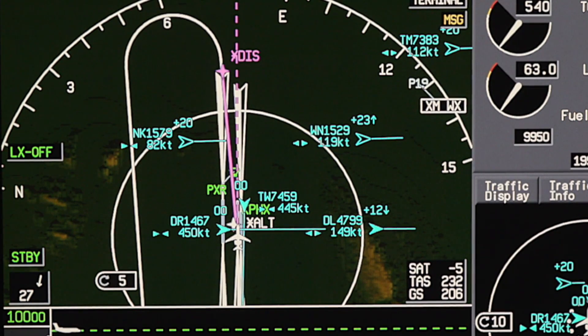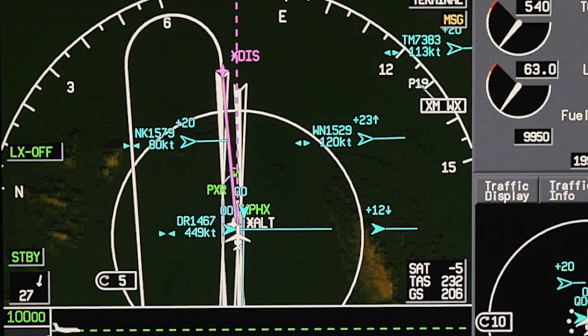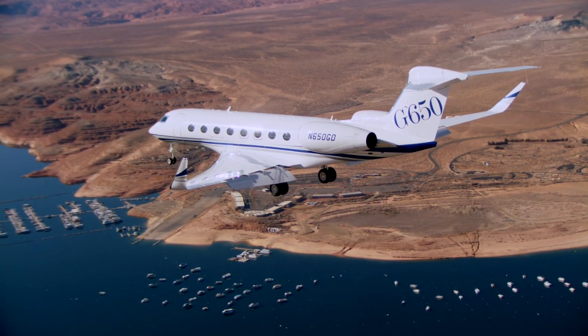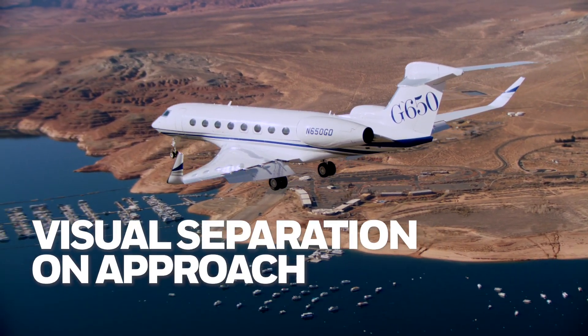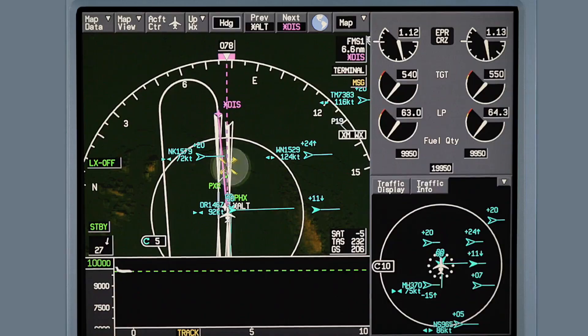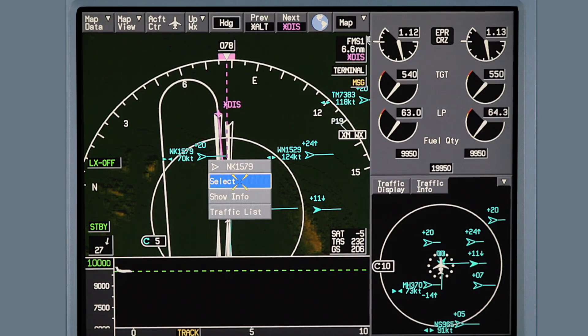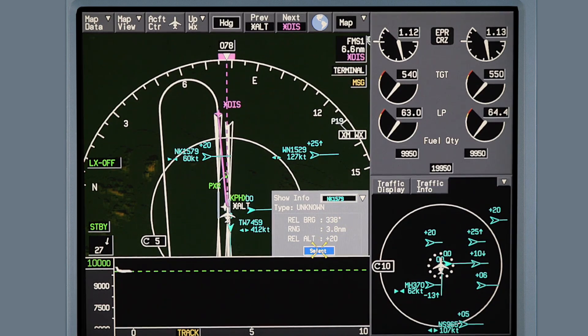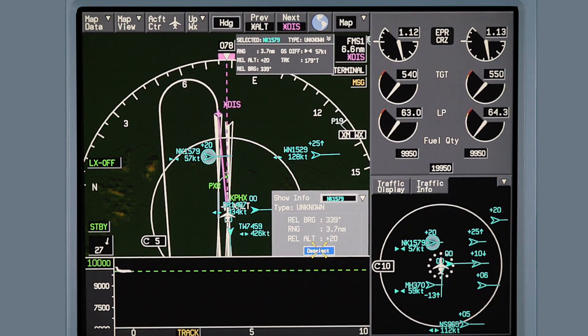CDTI is a valuable tool for flights in congested airspaces. The upgrade also features ADS-B Enhanced Visual Separation on Approach, or VSA. VSA provides the pilot with a continuous display of selected traffic, helping pilots maintain visual contact with traffic they are following during an approach, increasing efficiency by reducing the number of go-arounds due to traffic separation.